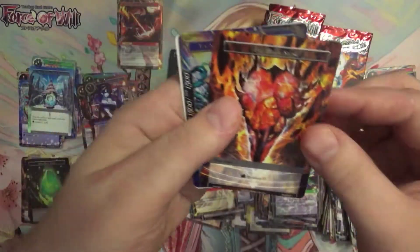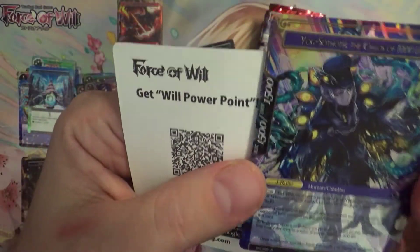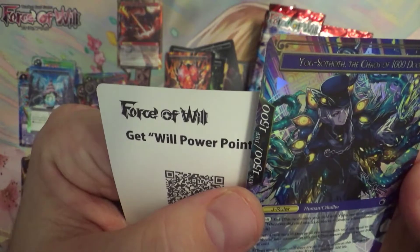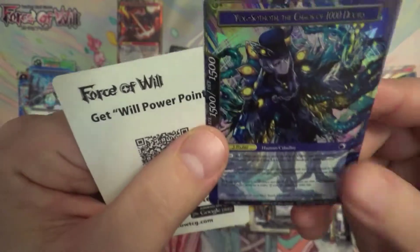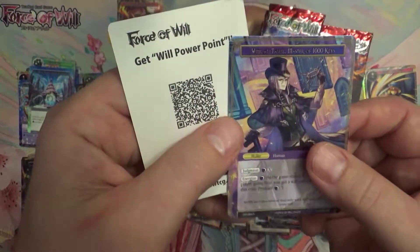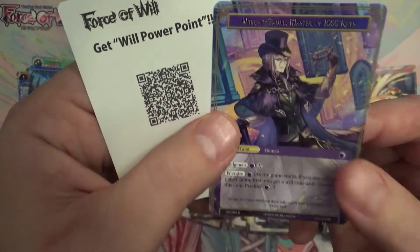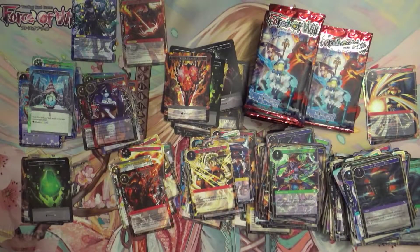I'd love to hear from you guys and see how everybody else is doing. Very nice — we got ourselves another J-Ruler this time. It is Yogg-Sothoth, The Chaos of a Thousand Doors. It's just a standard foil J-Ruler, not a textured variant. Very nice. That's four J-Rulers we've gotten out of this pre-release kit.